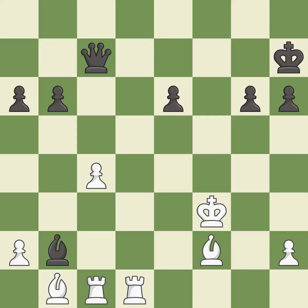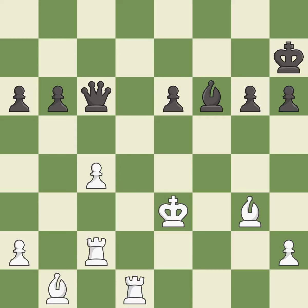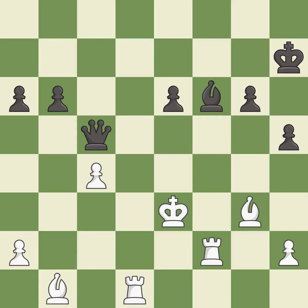This threatens to win material — it is best. This wins time by threatening a bishop and forcing it to move away — it is best. Right on target — it is best. This steps away from the checking queen — it is excellent. This move puts the bishop on a safer square — it is best. The game is still close to equal, but white lost their advantage — it is a mistake. This threatens to kick a bishop. There was only one good move in that position — it is a miss. Only one move worked there, and this wasn't it — it is a miss.